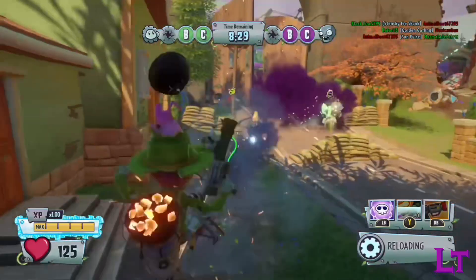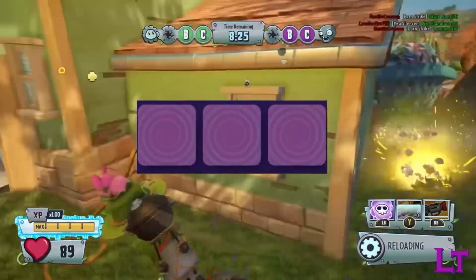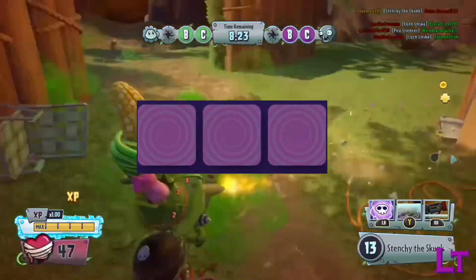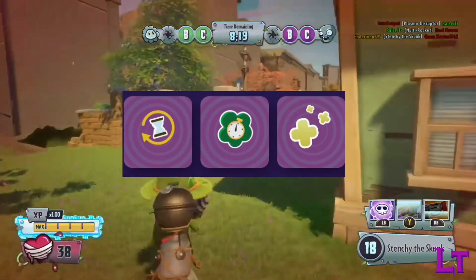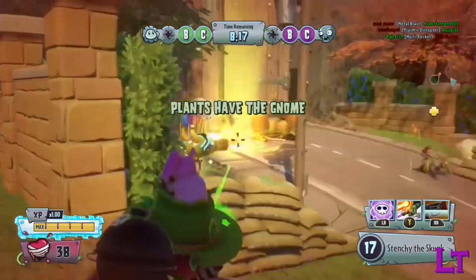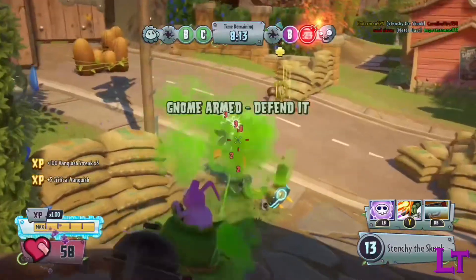So if your ZPG is on cooldown when you spot a rooted plant, you're still in luck. The optimum upgrade setup for the park ranger would be the reload, cloud duration, and health regeneration upgrades — with cloud duration being especially important as it allows more damage clouds to overlap, increasing your potential damage output against stationary enemies.